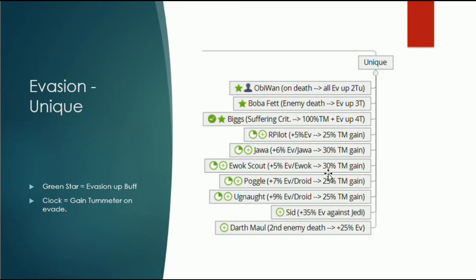Ewoks — of course an Ewok team is always good in the Galactic War, you get more evasion. Poggle and Nute also have evasion with droids. And Sidious — if you go with Obi-Wan lead — gets 20% evasion from the lead, plus the base 5%, plus 35% against Jedi from his unique. So Sidious is something like the evasion king under an Obi-Wan lead. But yeah, at the moment I'm not sure if this means anything, because he still doesn't do much damage.